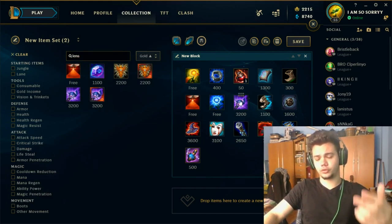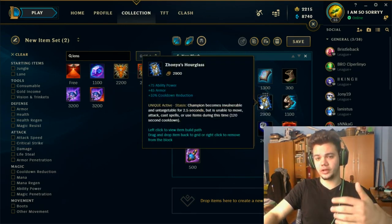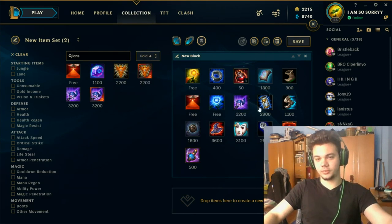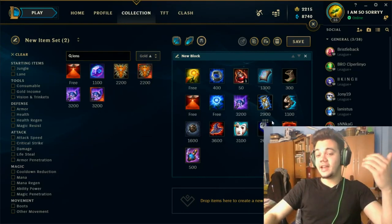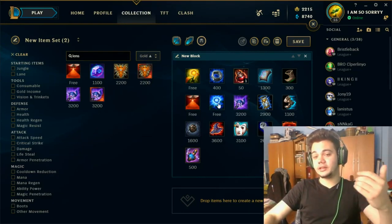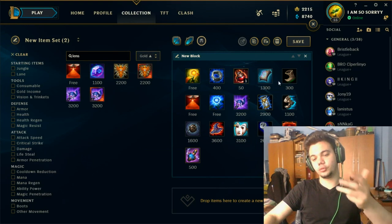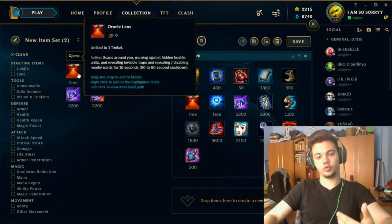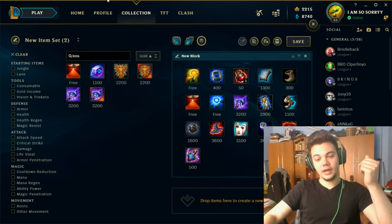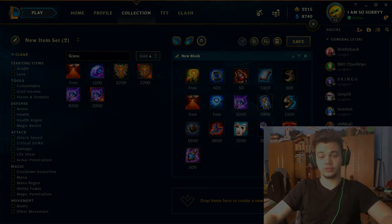The main build for support is quite the same as mid. You'd probably want Zhonya's faster because on support you're going to get focused more than on mid. So the support build is: support item, Sorcerer's Shoes, Luden's, maybe Rabadon's or Stopwatch into Rabadon's, maybe Shadowflame Stopwatch Rabadon's somewhere in there, then Zhonya's — and lots of vision wards. Remember: clearing wards with Oracle Lens is part of your role. That's the general guide — I really hope you enjoyed it, and see you next time!